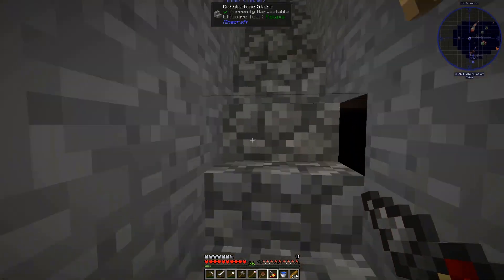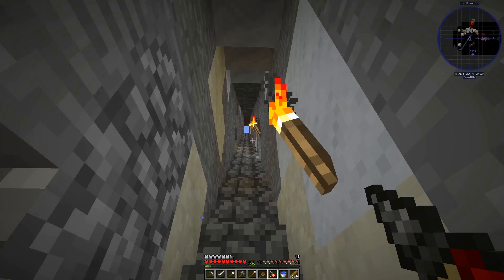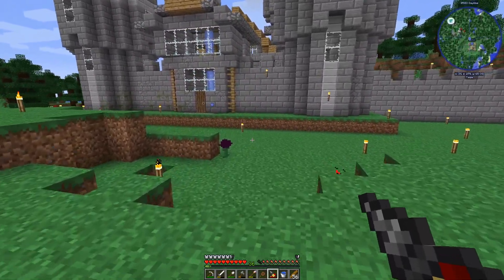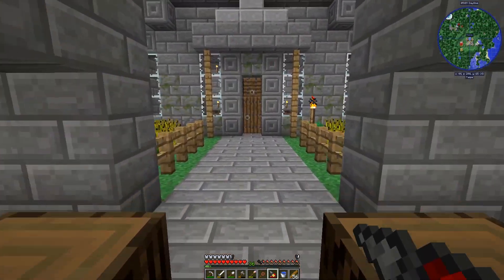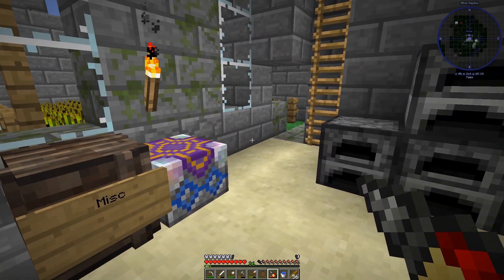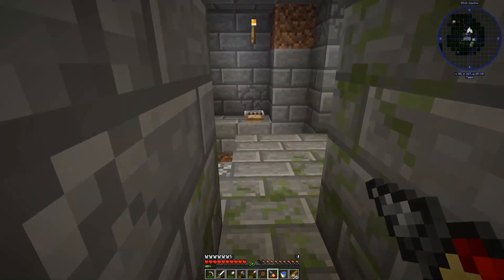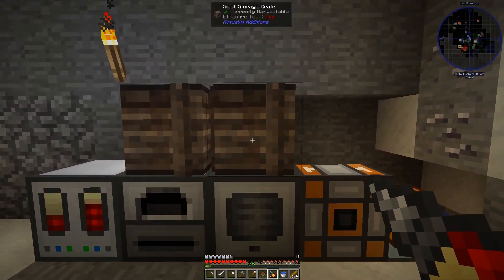So some words of advice to you younger Minecrafters out there — particularly if you're playing vanilla and you want to go down to Y12 in particular. Lava lakes tend to spawn between Y0 and Y10 to 11, so at Y12 you're less likely to run into them. Diamonds start spawning at Y16 and go all the way down to Y0, so theoretically you'd want to go down low, but realistically Y12 is about where you want to be to ensure maximal exposure to diamonds and minimal exposure to lava. Keep that in mind when you're mining — pro tips.